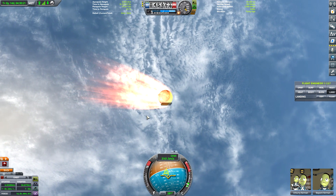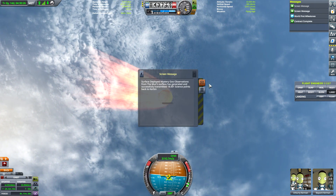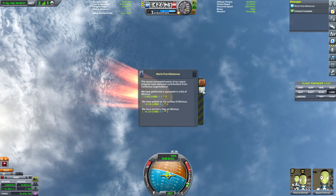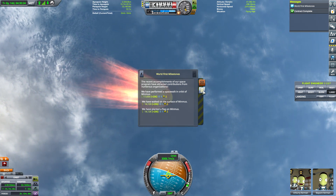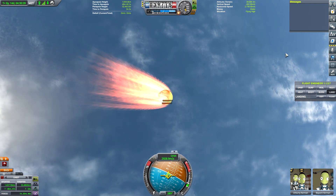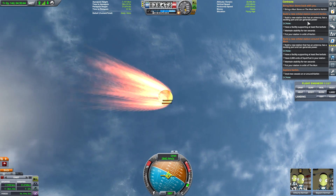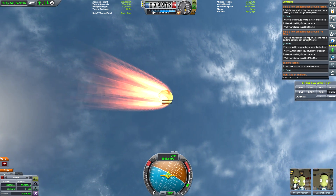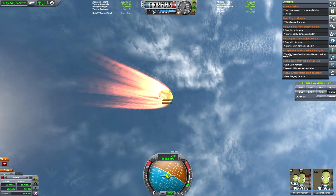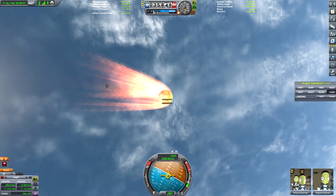We did get our moonstone — that's good. Let's take a look at our messages. We got a little science from Kerbin; performed a spacewalk, walked on the surface of Minmus, planted a flag on Minmus. Wait — did I not get my space rock contract completed? Oh — I have to bring the green sandstone back to Kerbin, of course. That's fine, we'll do that.